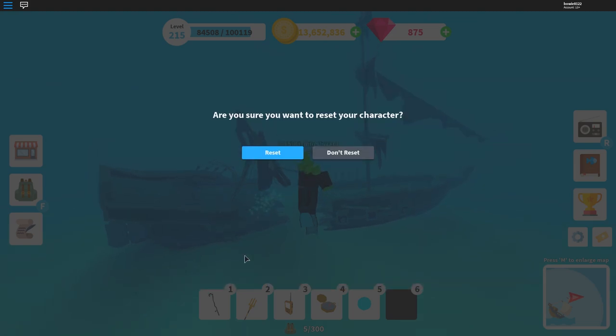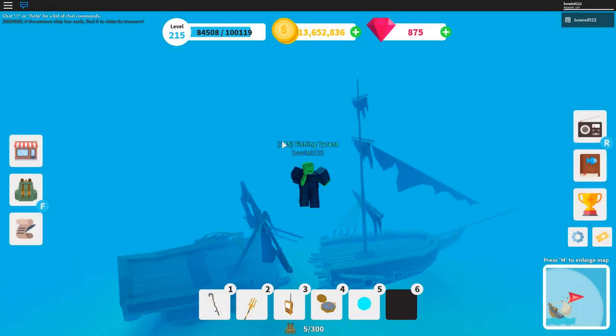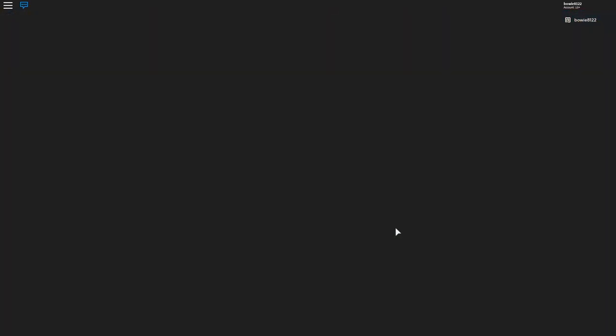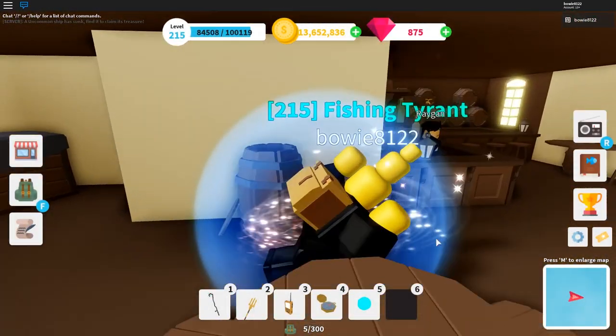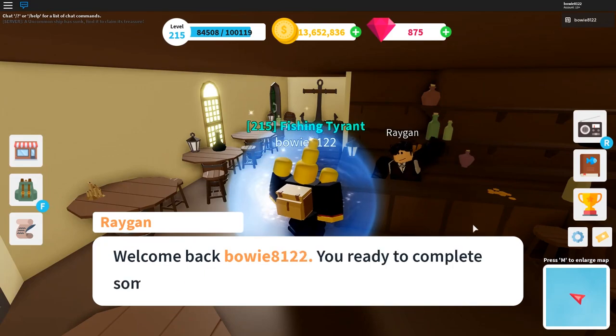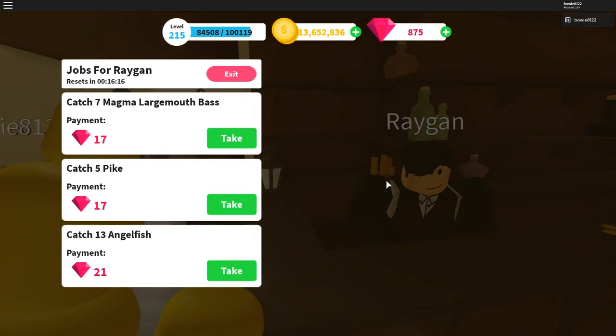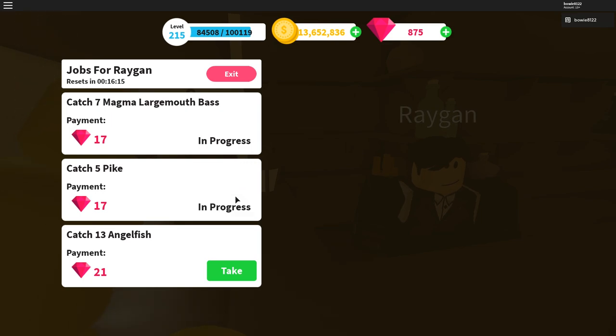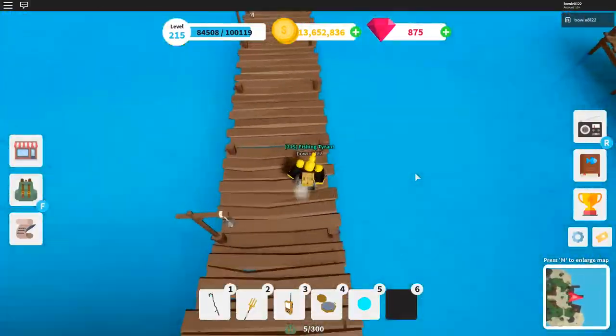Then you're going to reset your character and go to Waygan's Tavern. Waygan's Tavern is gonna give you jobs. These jobs refresh every 30 minutes. So you're gonna do your jobs, get the gems, catch the fish, and when you finish these jobs, you're going to get out to the sea.